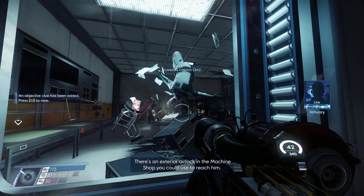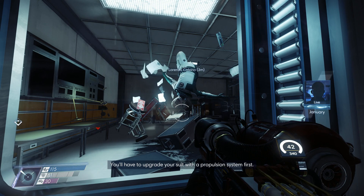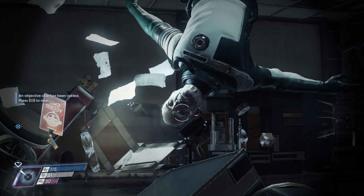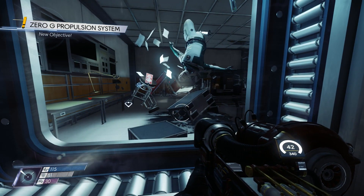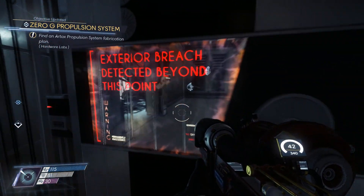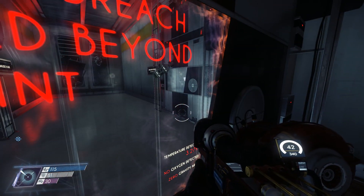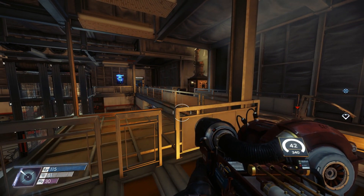'There's an exterior airlock in the machine shop you could use to reach him. You'll have to upgrade your suit with a propulsion system.' I was right! That's the key card I need to get into Calvino's lab. That's him - that's Calvino. We're going into space, I guess. Maybe I could get in there - very interesting indeed.